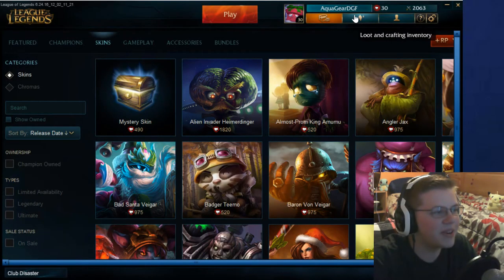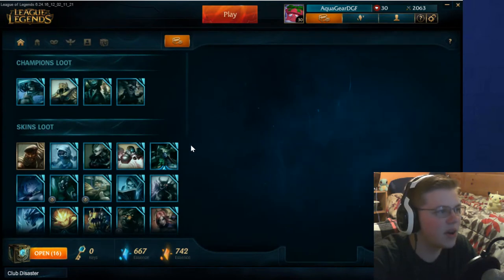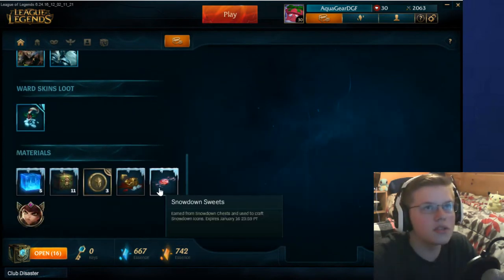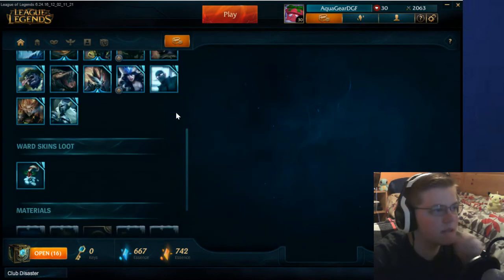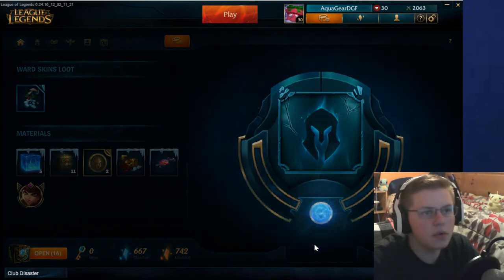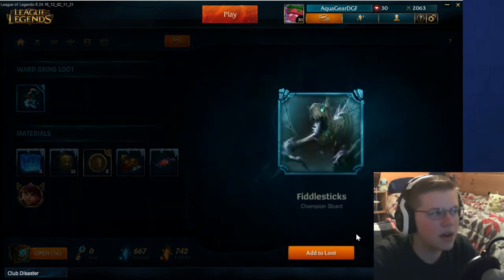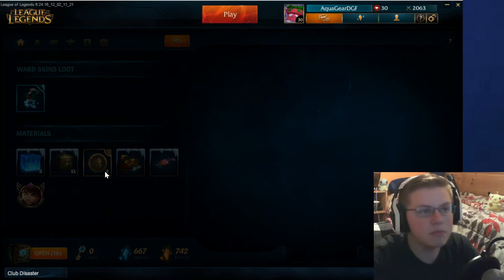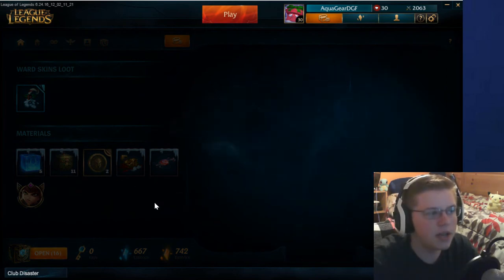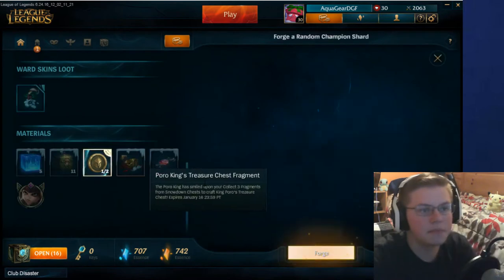So most of our RP is already gone. We have 16 chests to open. Let's go and get these mystery champion shards out of the way. So these just give you champion shards. Fiddlesticks — it's terrible, but I'm going to dust that for essence and we'll get other champions. I'm actually completely okay with that.